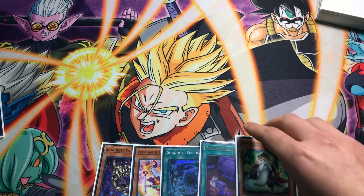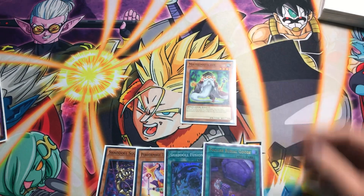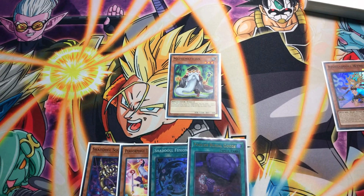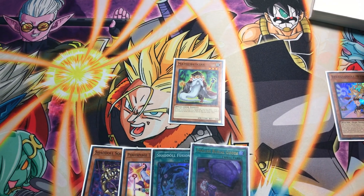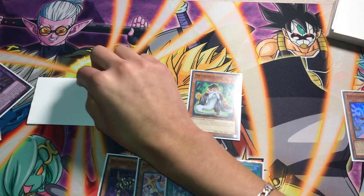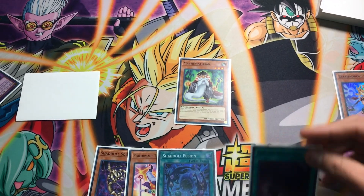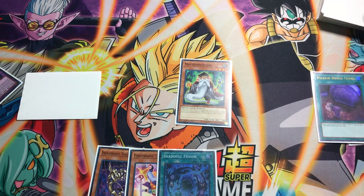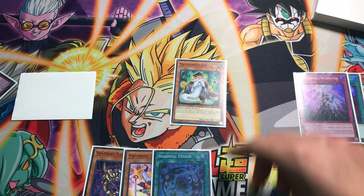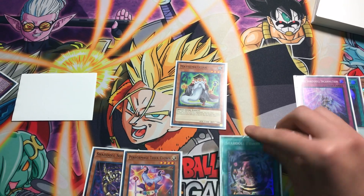We're gonna start off with Mathematician. Mathematician's effect will send Shaddoll Winda to the grave. Winda's effect will let us set Aerial. Then we're gonna add the Foolish Burial of Goods, and Foolish Burial of Goods will send us Shaddoll Incarnation and then right into El Shaddoll Fusion.